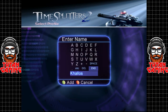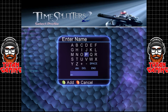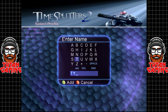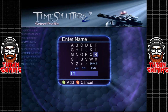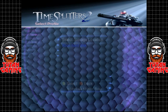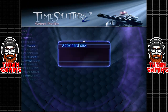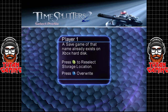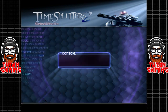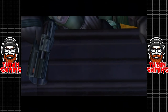Today we are looking at TimeSplitters 2, which, funny enough, is the second TimeSplitters game. These games are — at least the first game — actually quite difficult to play these days unless you're going to be playing it through emulation, because it only came out on the original PlayStation 2. However, TimeSplitters 2 and TimeSplitters Future Perfect are backwards compatible and enhanced in 4K60 on the Series X, which is really, really cool.